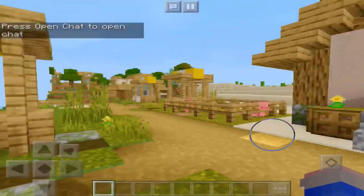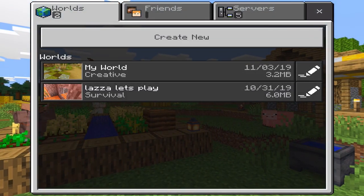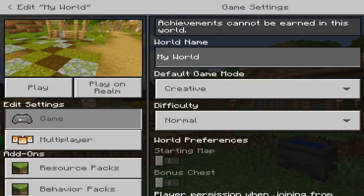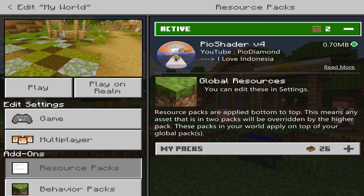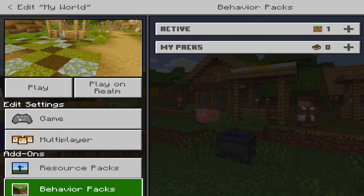Loading into the game, the shader is now working perfectly fine — you can see everything, there's nothing invisible. So if you do have any other resource pack, try removing it and just run the shader. Have the active pack as the shader and nothing else — even behavior packs. Just remove them and have the one shader active.